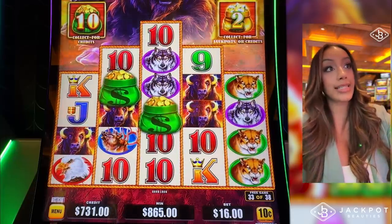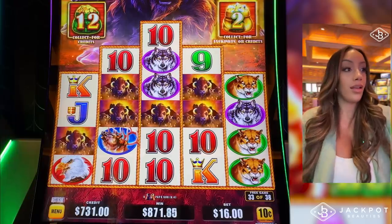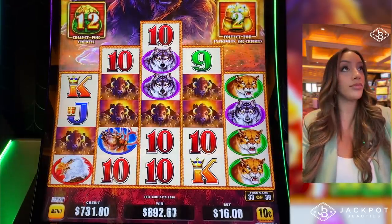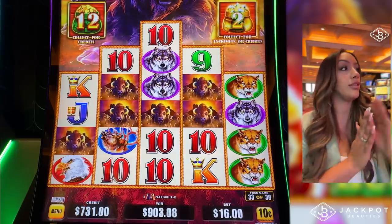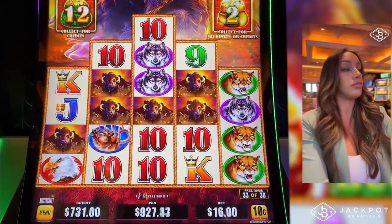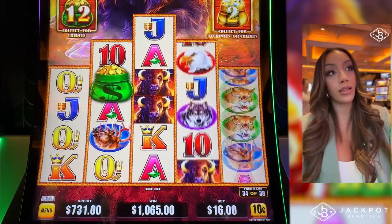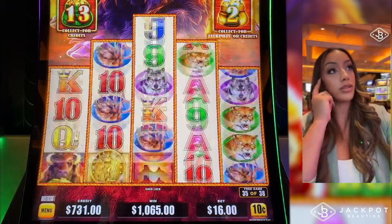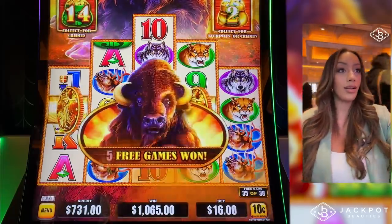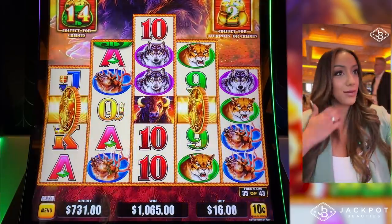Come on! Yes! Oh my God — buffaloes. One away. One away, one away. Come on, give me a re-trigger. Two gold coins. Approaching that jackpot beauty. We needed a buffalo in the first reel. One more gold coin. Yes! Let's go! Woo! 43 free games total right now.